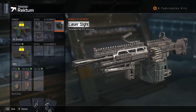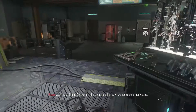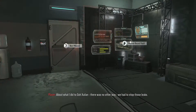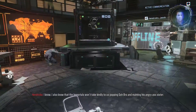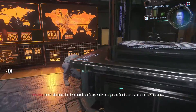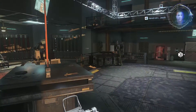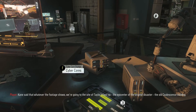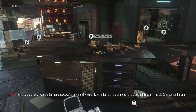About what I did to Gojulong - there was no other way, we had to stop those leaks. I know. I also know that the Immortals won't take kindly to us popping Gojulong and maiming his angry-ass sister. Kane said whatever the footage shows, we're going to the site of Taylor's last stop - the epicenter of the original disaster, the old Coalescence building.